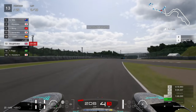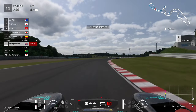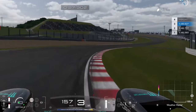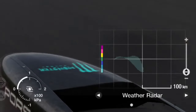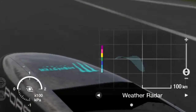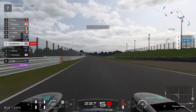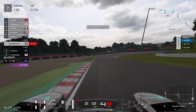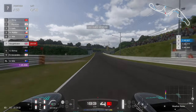On lap number two I start checking the MFD radar, zooming out to see if rain is coming in. The weather in this race is very random. For this particular run, we're going to get the slightest hint of rain — but when it's light blue on the radar, it doesn't even rain. No problem at all; we can continue without pitting for tyres or fuel, and this is how we're going to win the race.